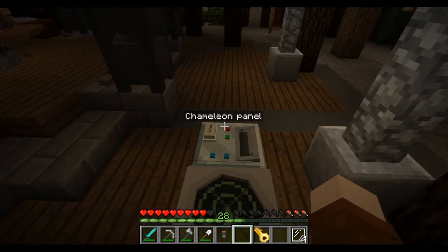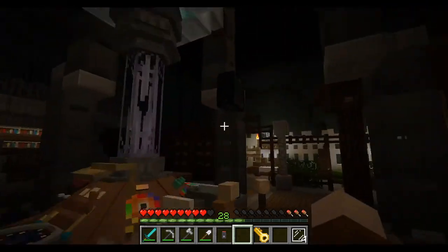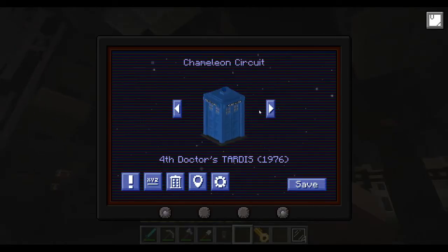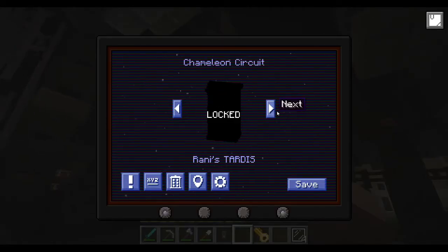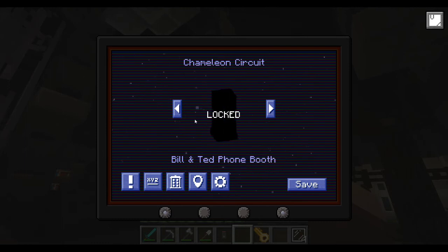This is a chameleon panel. You can get chameleon cartridges, put them in here, and that's how you get different exterior appearances for the TARDIS. The blacked-out ones in the menu mean you don't have that cartridge; the ones that aren't blacked out mean you do.